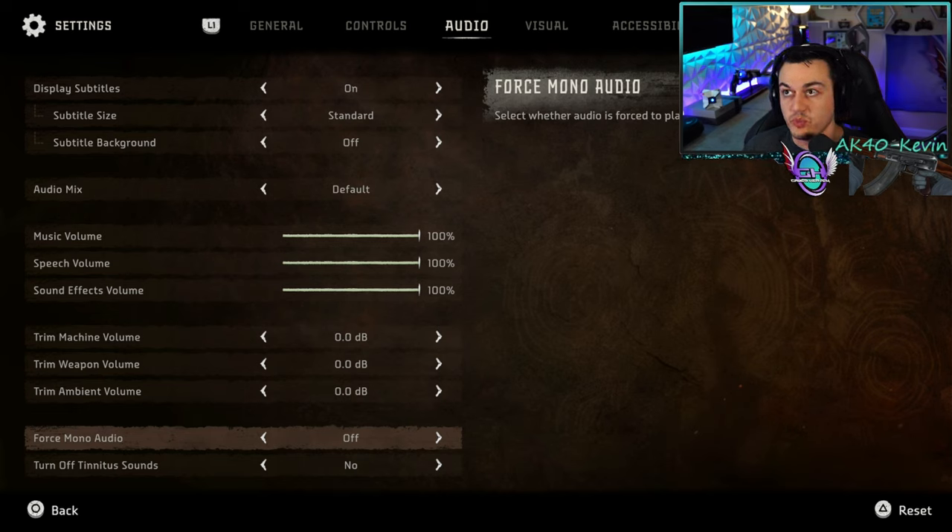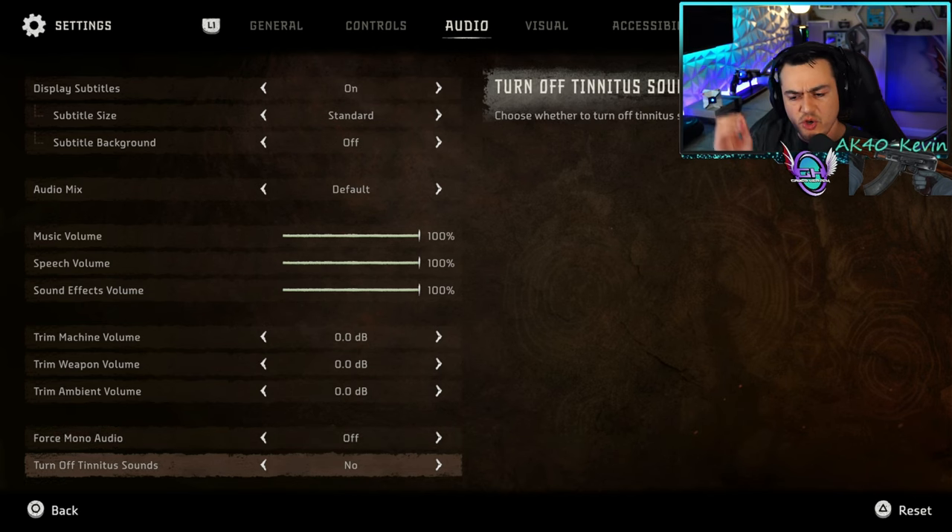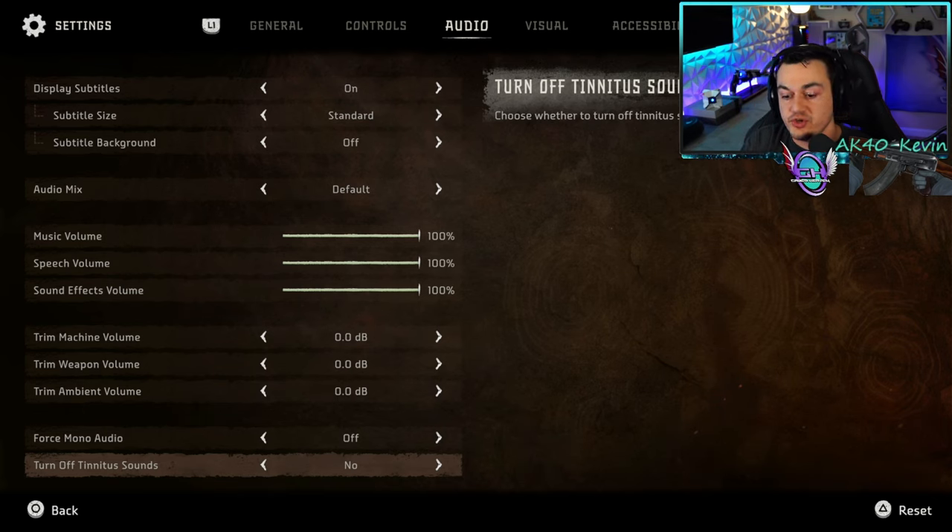Forcing mono audio is only useful if you are hard of hearing or completely deaf in one ear, so you can put all the stereo audio into your one good ear. Turning off tinnitus sounds — I don't fully understand this, but it may allow you to turn off a certain frequency in the game that triggers tinnitus ringing. I didn't notice anything turning it on and off.